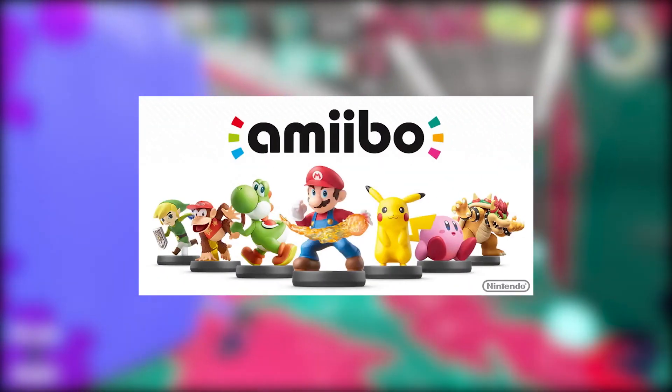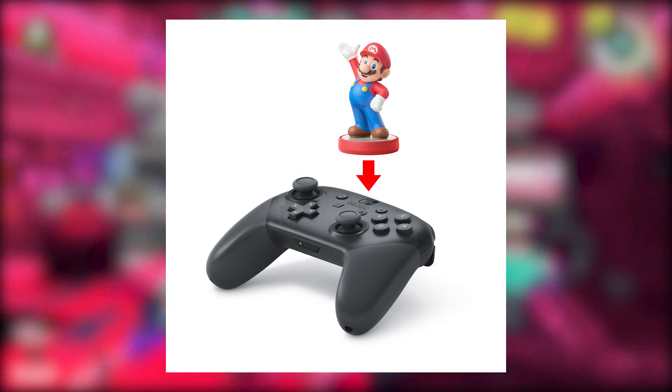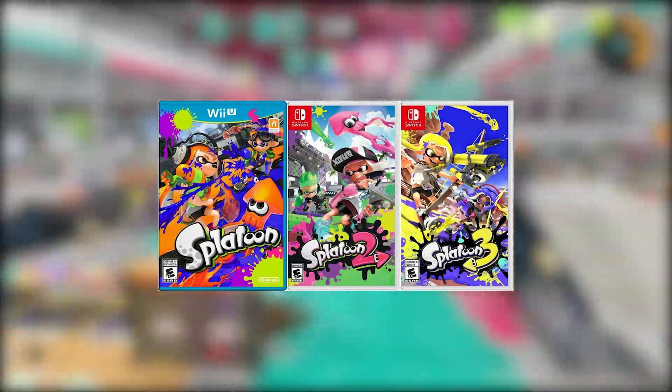Now you may be thinking, what are amiibos? Well, amiibo are figurines produced by Nintendo that are equipped with near-field communication, better known as NFC technology, and can be used in a variety of Nintendo Switch, Wii U, and Nintendo 3DS games, including Splatoon 1, 2 and 3.